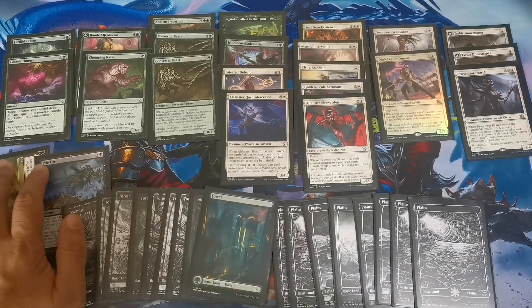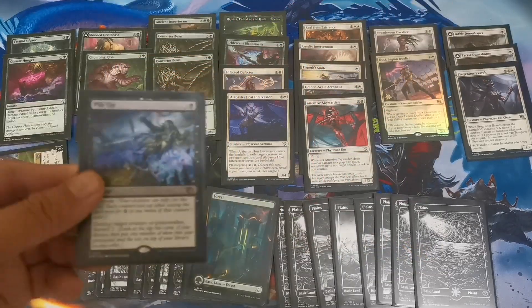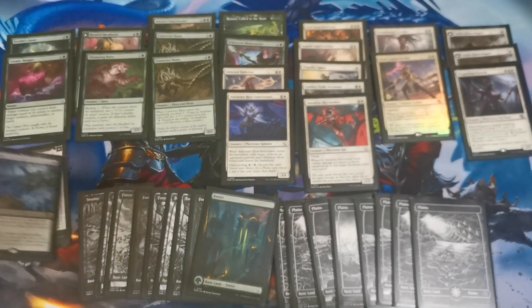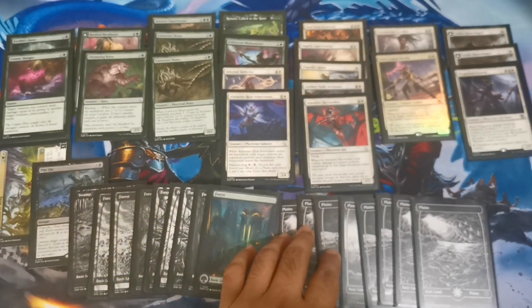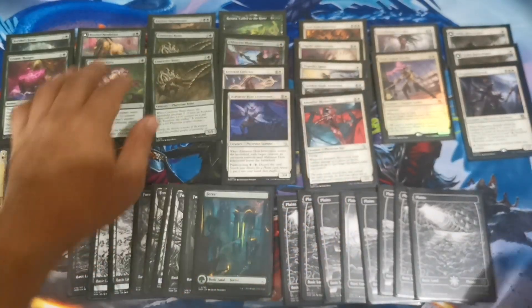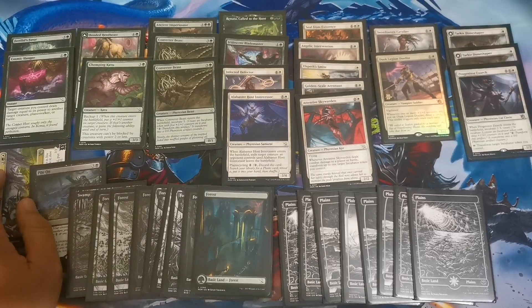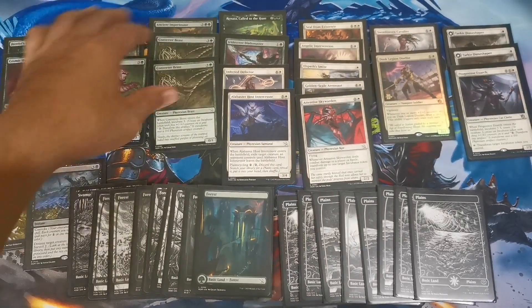I've also added a splash of black. We've got quite an aggro strategy with Convoke again, since Convoke is typically a green-white mechanic, but trying to optimize what those draft boosters provided. I decided this would be the most efficient approach here, instead of going with a tricolor deck of that sort.